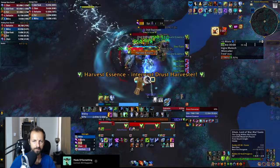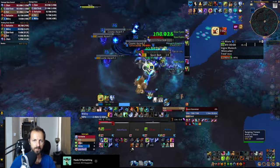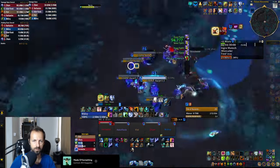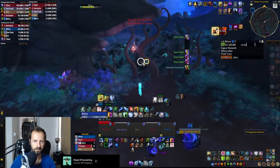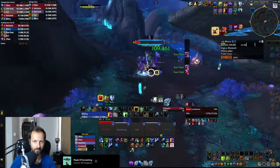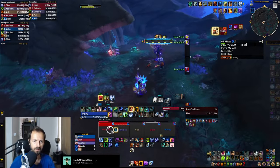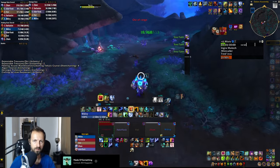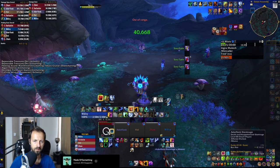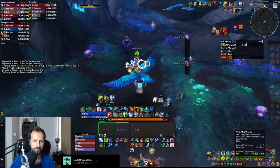This is where Farseer gets to shine. But before we go there, let's mention that Totemic is actually the go-to hero talents for the raid. It provides quite consistent healing there. Although Farseer is not far behind, the ancestors that you summon with Farseer are a little bit chaotic with their targets when they start healing — meaning they are not utilizing smart healing — so they do a lot of overhealing, which automatically makes Totemic better in that environment. Make sure to subscribe as I'll have a raid healing guide for Totemic Restoration Shaman coming as well.